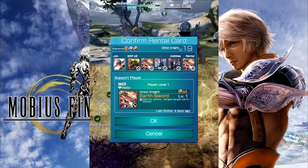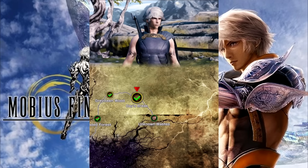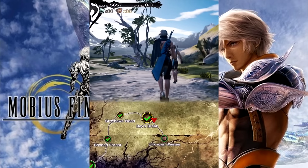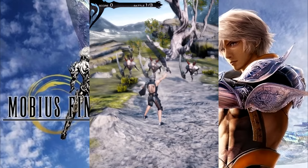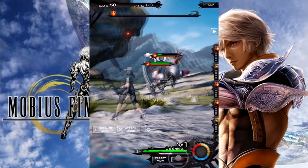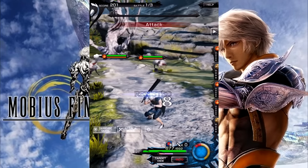One of the options you're given at the beginning of these missions is to rent a card from other players. The selection for this particular mission isn't very expansive, but sometimes you can get a really awesome card that helps address a potential weakness in your deck or allows you to exploit a weakness of your opponents.